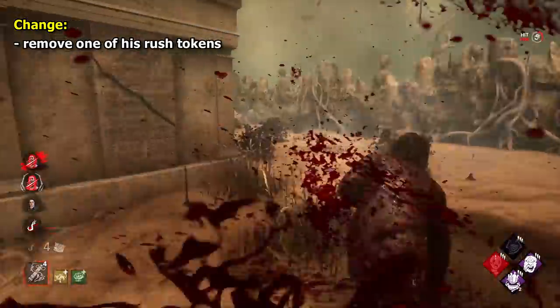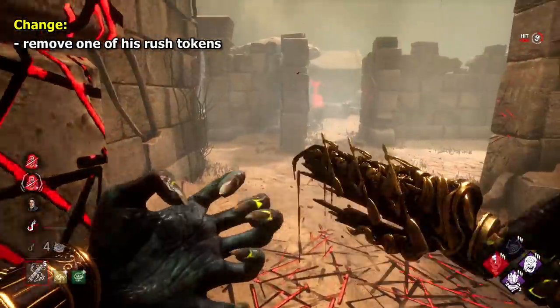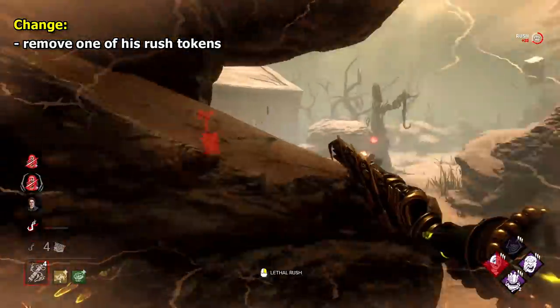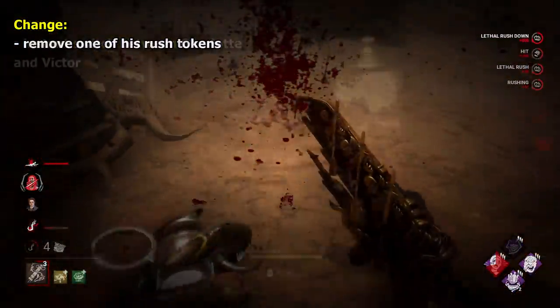The change I would make to Blight would be a nerf. I would remove one of his base tokens — from 5 to 4. This would help reduce the potency of Blighted Crow and Rat, and also Alchemist Ring.